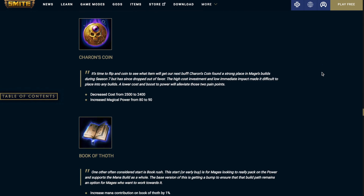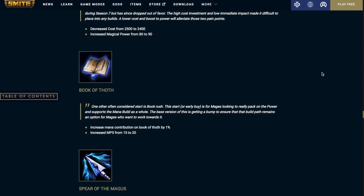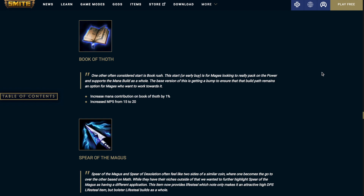Charon's Coin: decreased the cost from 2500 to 2400, increased the magical power from 80 to 90. Book of Thoth: increased the mana contribution by 1%, increased the MP5 from 15 to 20.